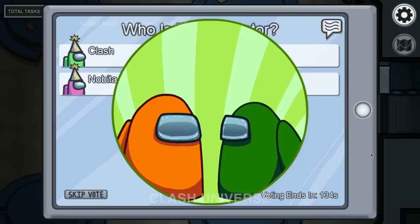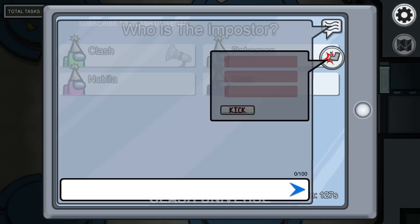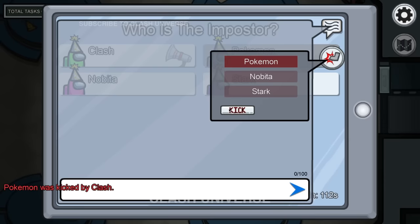Most players still don't know how to kick a player out from the lobby. It's simple. When a meeting is going on, click on the chat button, then click on the kick button and select the player you wish to kick. Other players also need to do the same, and once they do it, the player will be kicked out from the lobby.